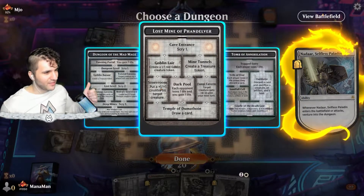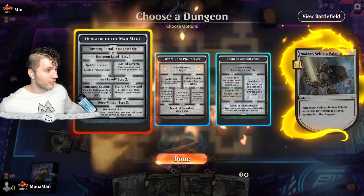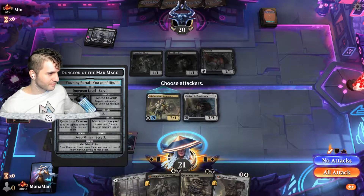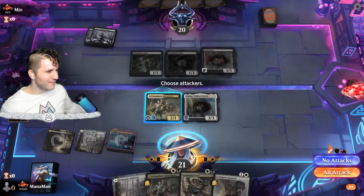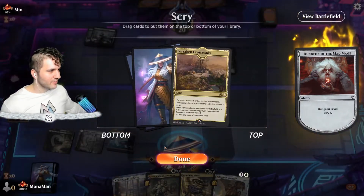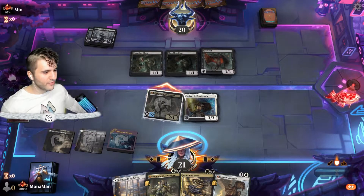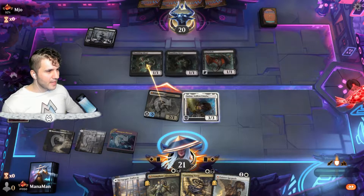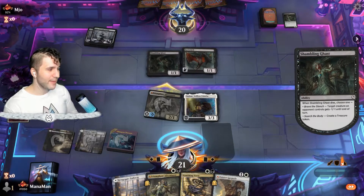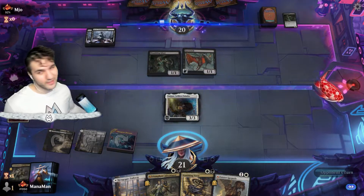Let's go for Nadaar. Against control, Dungeon of the Mad Mage is best if you need a land — the immediate scry is great — and it has the most upside in the long run. We're in this game for the long run, so let's go for Dungeon of the Mad Mage and gain some life. We'll scry and try to find an answer. We draw Forsaken Crossroads — not ideal — so we'll ditch that. We have four lands and a blue source, so we're not starved for anything.